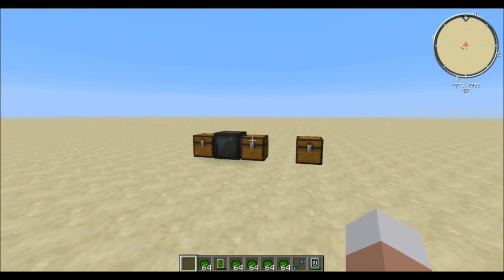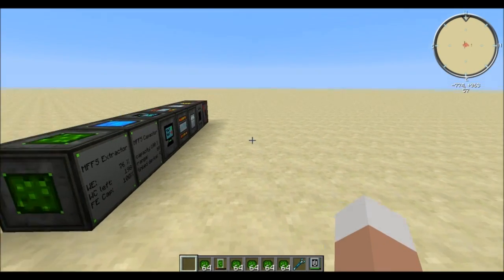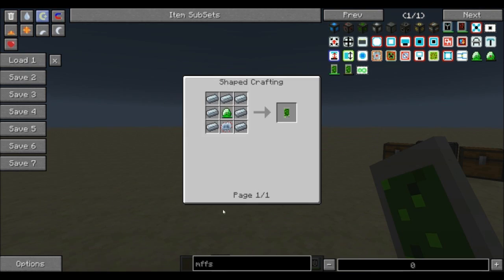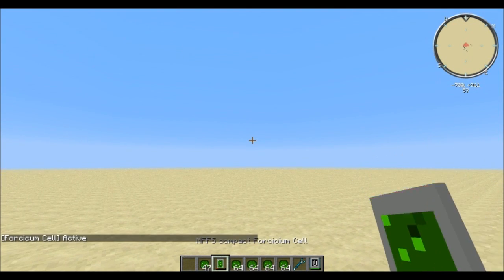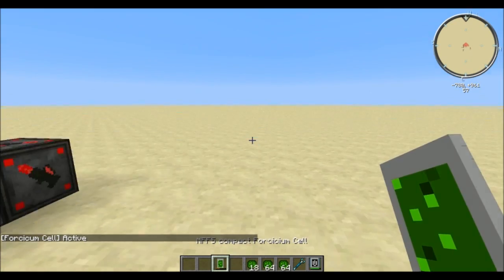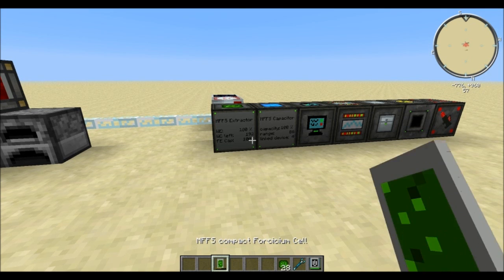Up here we have a slot for the forcesium, so it will actually use the forcesium together with Industrial Craft energy to create the force field energy. Depending on your force fields and how much energy you use, you'll realize the forcesium is not used up very quickly — but we still want a way to store a lot more forcesium in this machine, especially on servers where chunks might be loaded at all times. This is where the compact forcesium cell comes into play — a very easy recipe — and if you right-click once it will collect all the forcesium in your inventory, filling it up well beyond a simple stack.